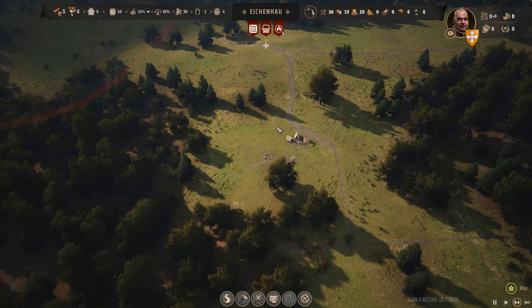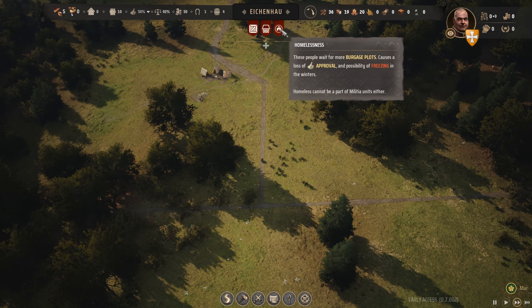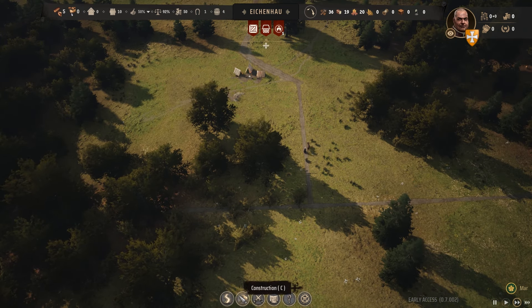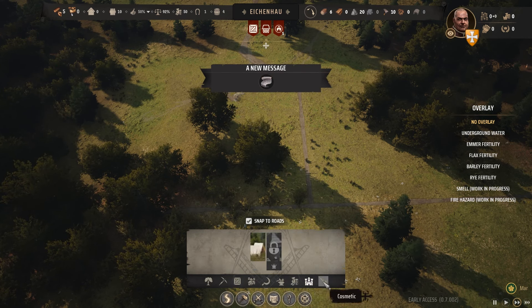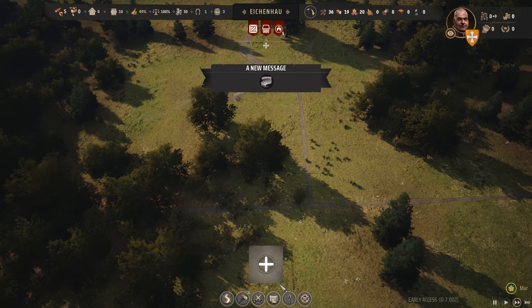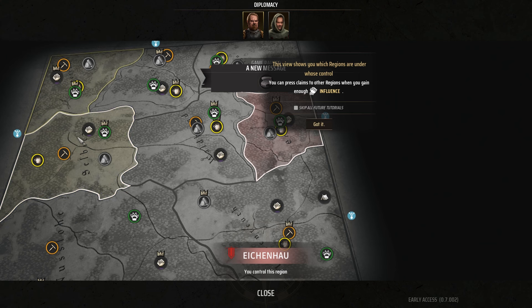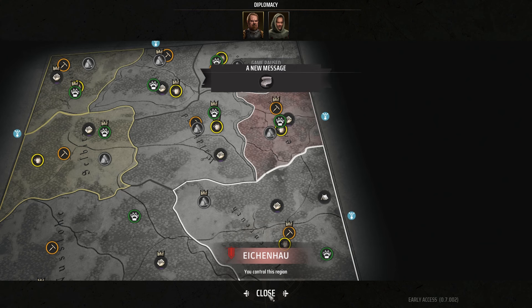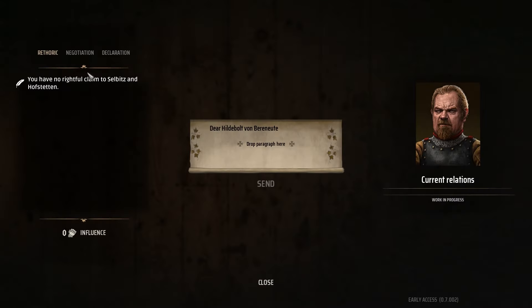In the top middle it's got exposed goods - so the rain will damage those, so you want to cover those up. We need five houses. You've got your roads in the bottom middle, then your construction, all the different construction. Armies, which we'll go into later. The map - I need to go out and claim different areas and then fight these barons. Help and settings. Let's read the message - the baron wants to talk to me. I don't want to talk to him at the moment, but you select what you want to say, drag it in and then send.